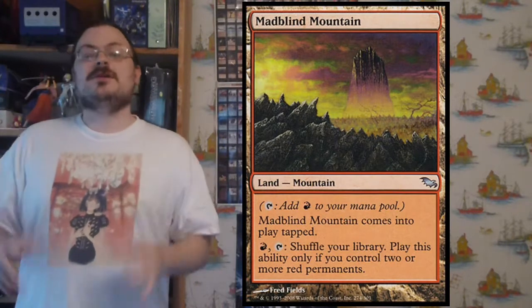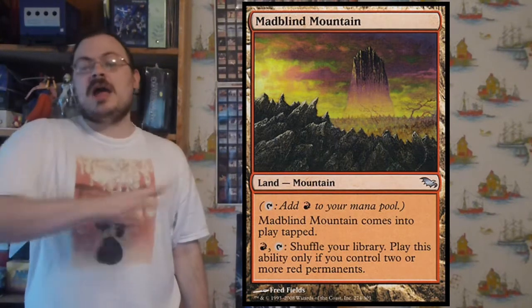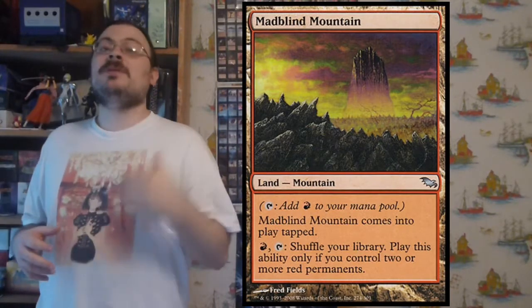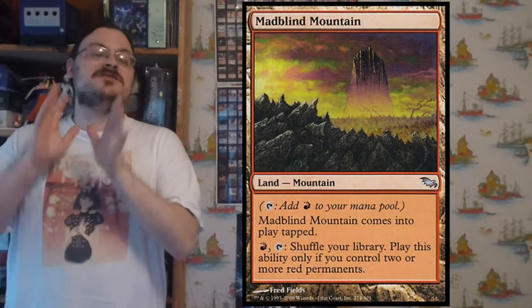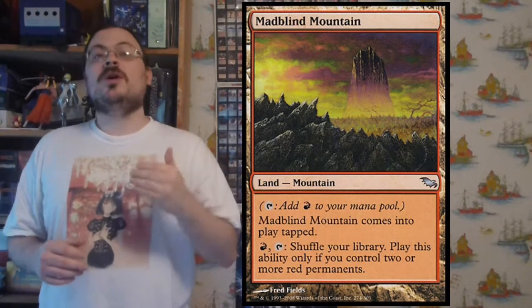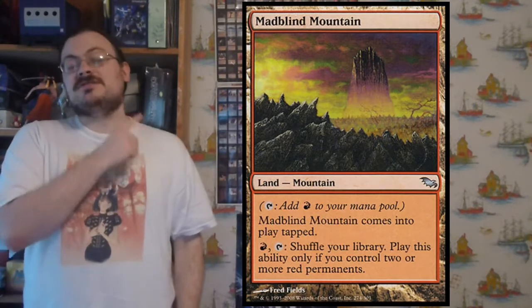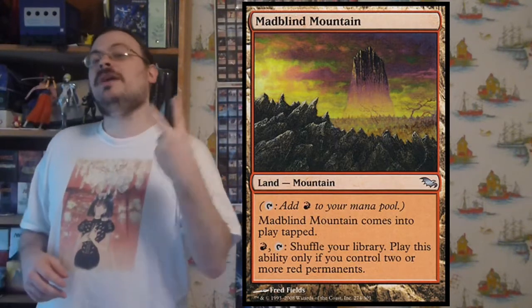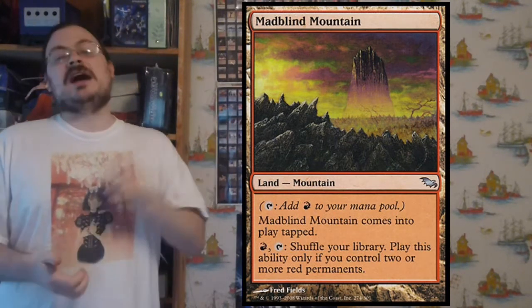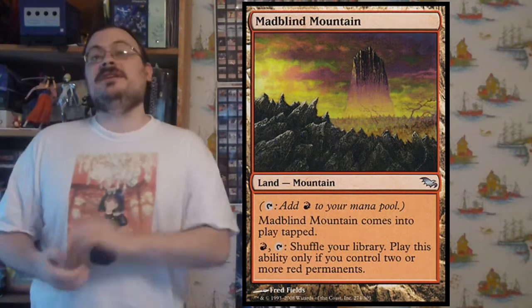We also saw the introduction of lands that had a basic land type without being a basic land — it would be called a forest, a mountain, an island — functioning just like basic lands except being non-basic, but coming into play tapped to make them slightly weaker. They each had a special ability activatable using mana, dependent on whether you controlled permanents of the matching color. For example, as a forest, you would need two green permanents under your control to tap it and activate its ability.